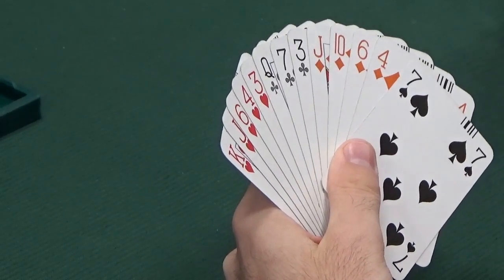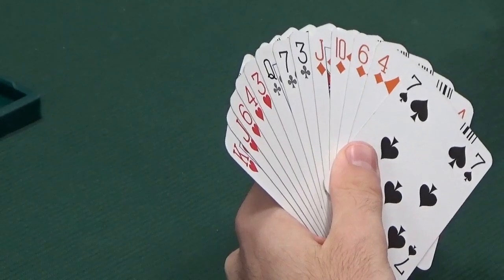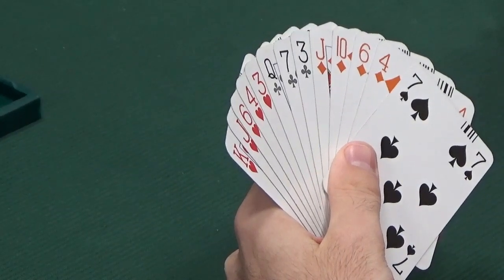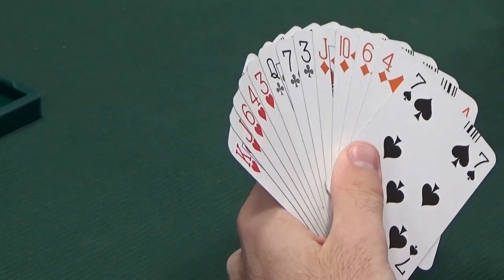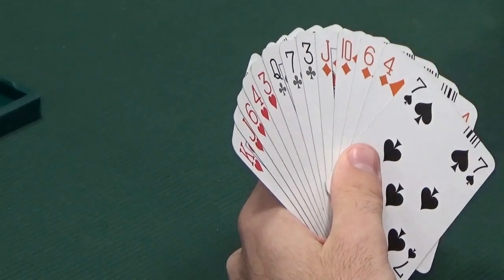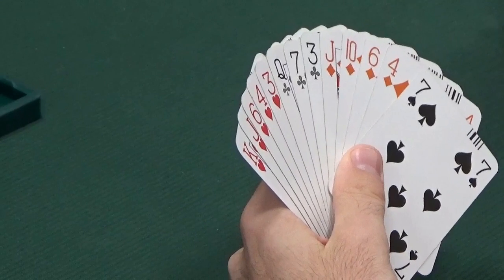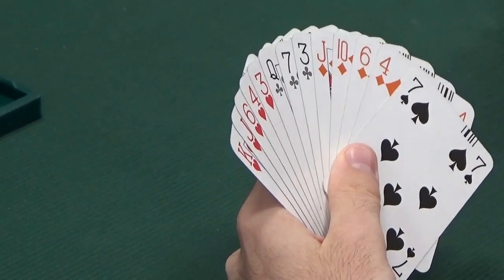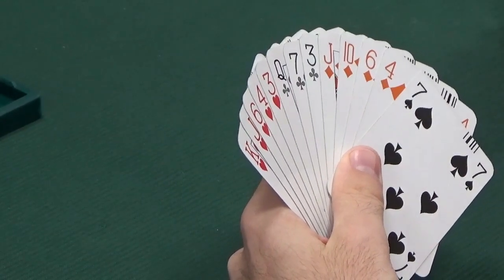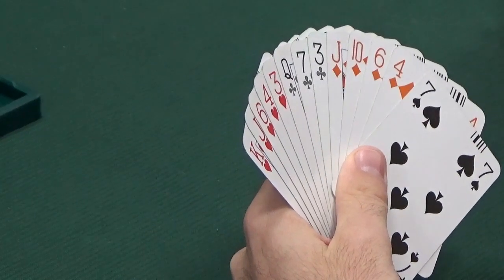Stayman is not the right thing to use when you have a five-card major - it's only useful when you have a four-card major. If we bid Stayman and they say no, we still don't know whether we can play in hearts, because they will have denied four hearts, whereas we only need them to have three hearts for a heart fit. So with a five-card suit or longer, the correct procedure after a no trumps opening is to transfer. We bid three diamonds, our partner bids three hearts because they have to, and then we will have shown our five-card heart suit. So we're going to bid three diamonds as a transfer, partner bids three hearts, and then we bid three no trumps - showing a game-going hand with five hearts. Three diamonds is the first bid.